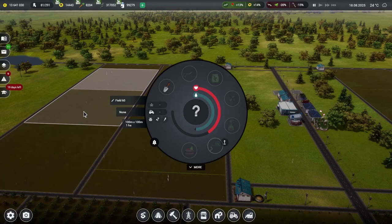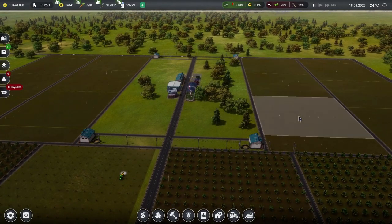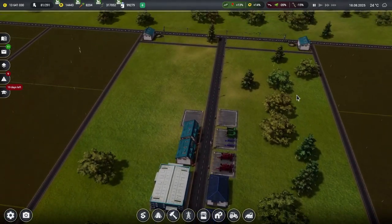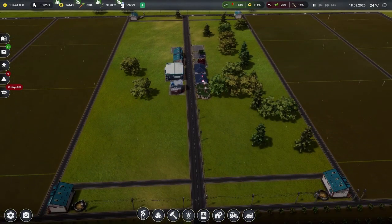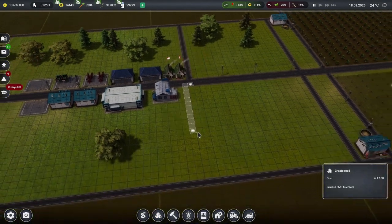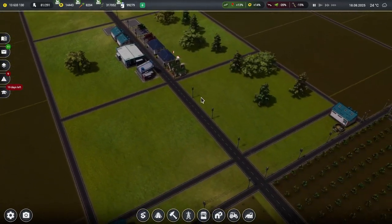Right — we have the money to order all the seeds. So that's all of those fields done there. Everything from those fields is going to go over into the factories to make lots of nice things. We do have some gaps over here though — what do we want to do with these little spaces? We could grow other fruits and just sell them. Let's have a road going along like that and a road going down like that, giving us a bit in the middle for useful buildings.